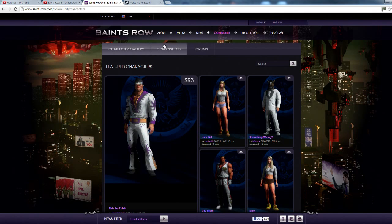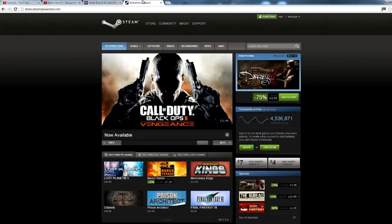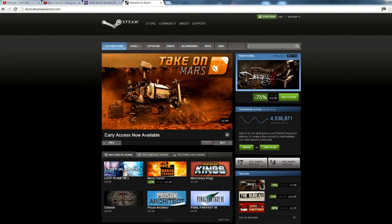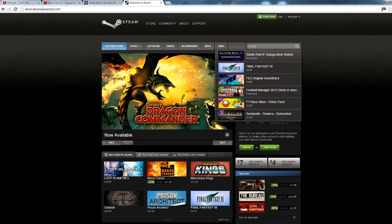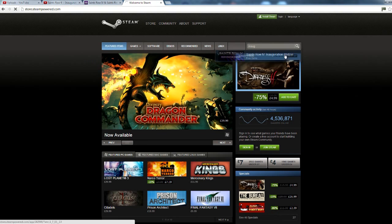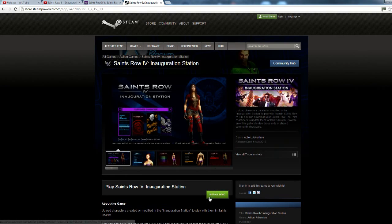You go to steampowered.com, or Steam, you know what it is if you're getting it, and then you just type in 'Inauguration Station' and that's it — that's literally all you have to do.